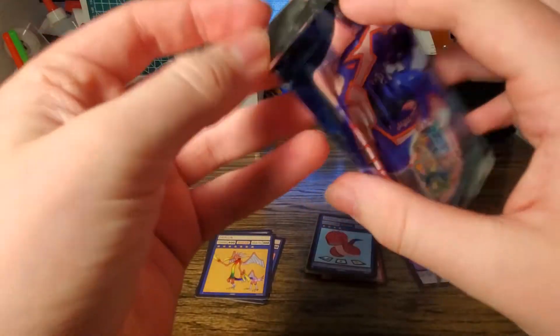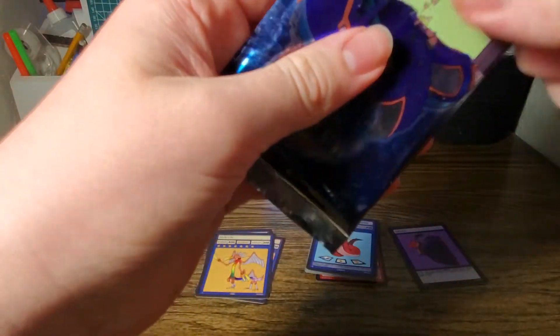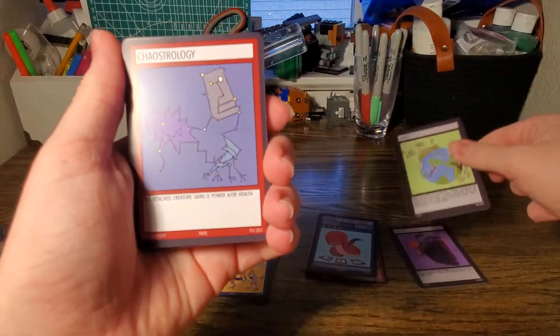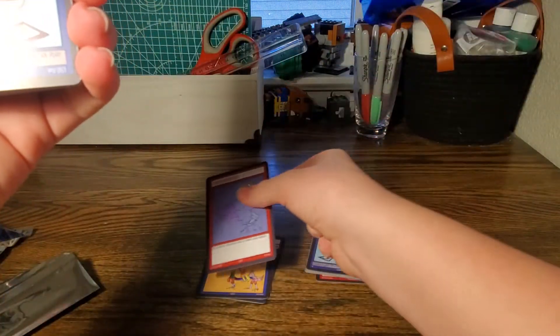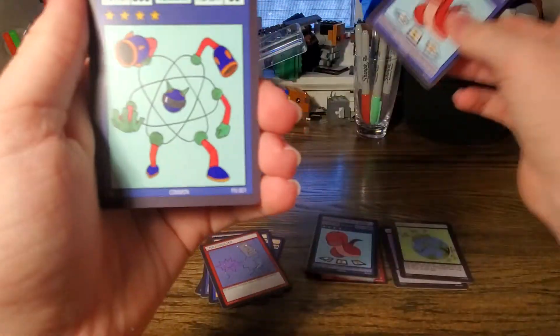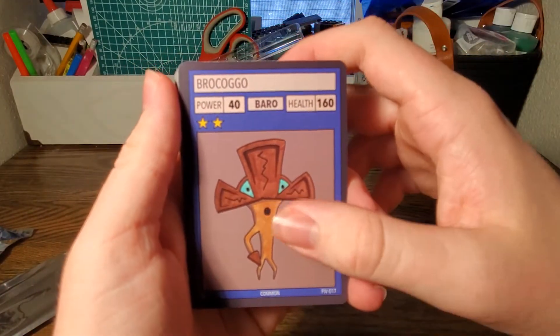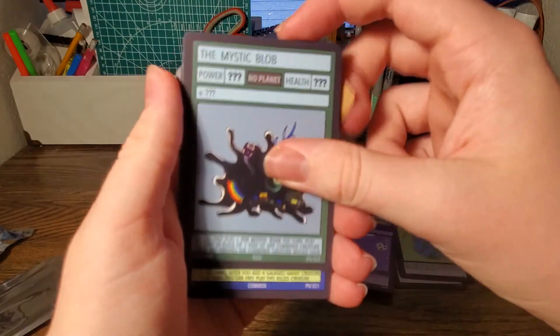Into our second pack. Our planet card is Gaios. And we got the troll rare — Chaosstrology. Bernard the Space Worm. Atom Warrior. Brockogago. Galactic Journey. The Mystic Blob is our second rare.